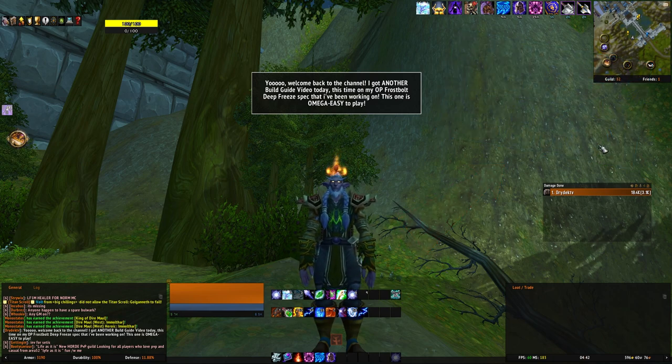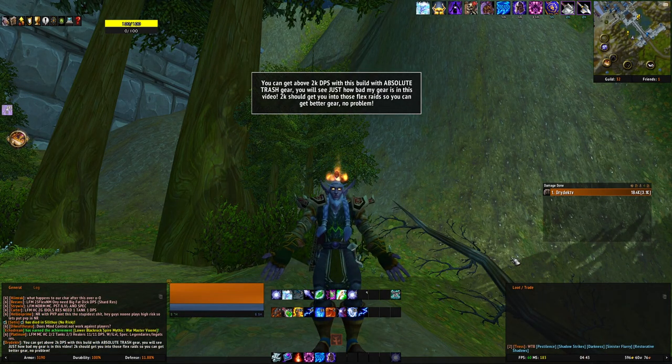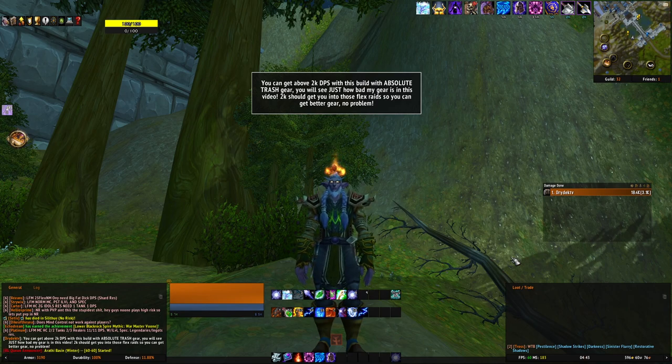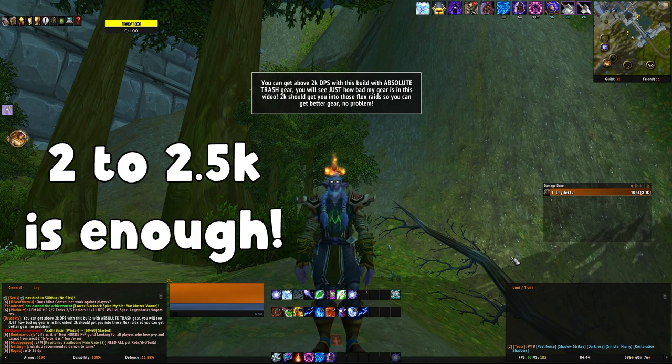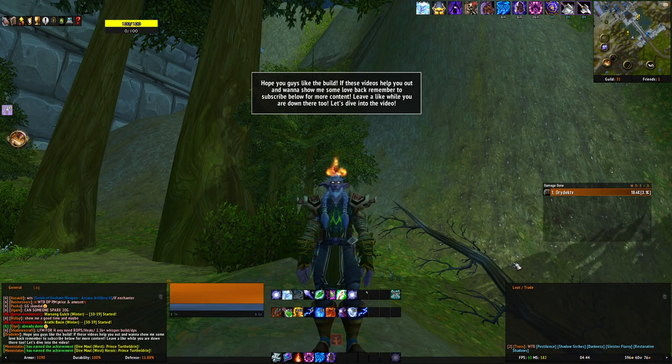Now before you get your fingers all sweaty in the comments, I know the title says 2.5k DPS in trash gear, and I really do mean it. My gear is absolute dog water and I can still do 2.5k DPS with this build. This isn't going to be breaking any DPS records, but if you are absolutely fresh to the game and have zero idea on what to play, this is the build I recommend. 2,000 to 2,500 DPS is just enough to start getting into those flex raids to start collecting some better gear, and I would estimate with a fully enchanted BIS set of gear, you could probably scale this up to around 4,000 DPS with the gear currently available.